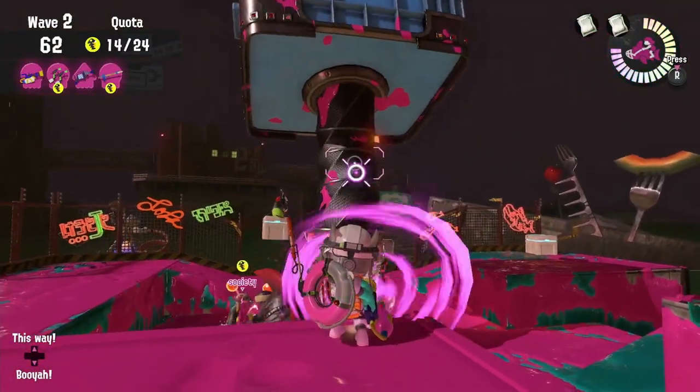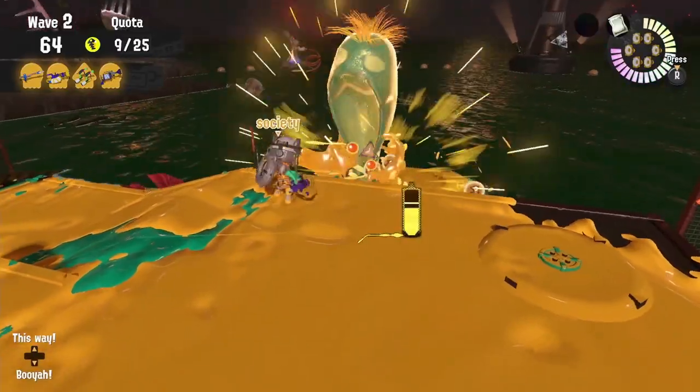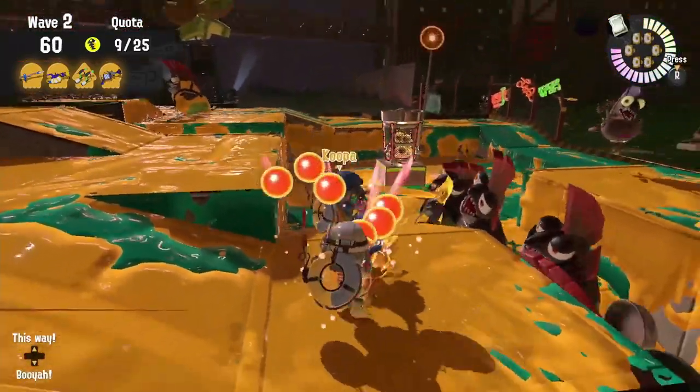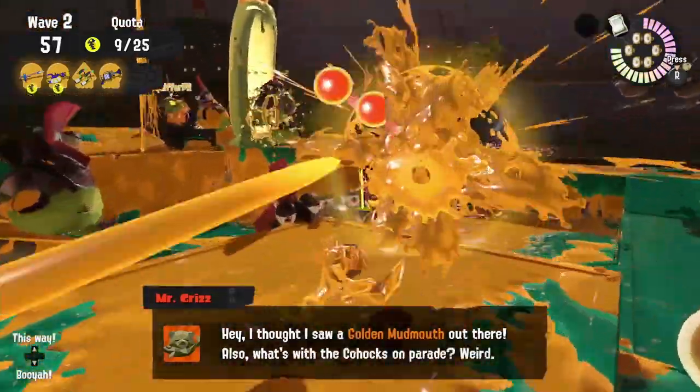For a Giant Tornado occurrence, the same rules about the Mudmouth wave can be said. No serious crowd control with this composition, so make sure whenever those lessers start dropping from the sky, you get out of there and start dealing some damage to them.